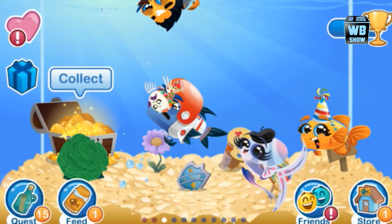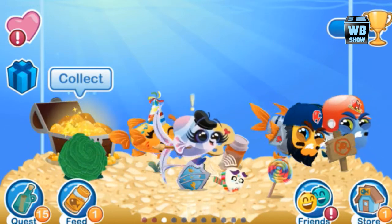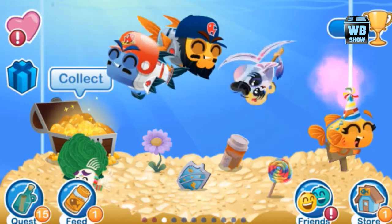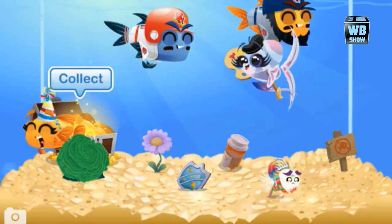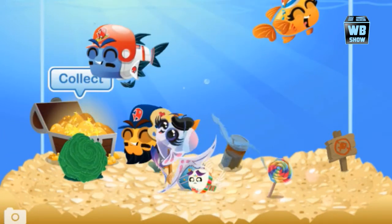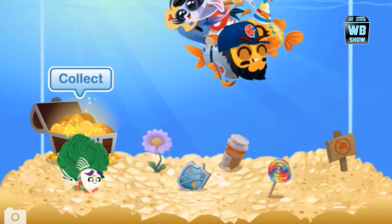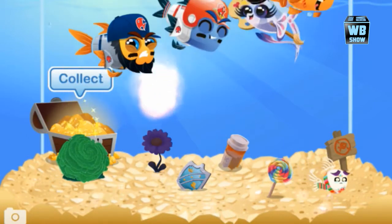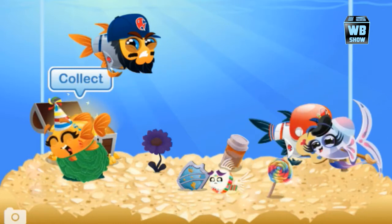We're here with more limited edition fish in Fish with Attitude — they're really pushing these limited edition releases this week. There are a lot of events. If you haven't seen the sporty event — that's what I'm calling it — there are two fish available for a limited time: the Slugger fish and the Slider fish. You should get those fish before you get this fish.